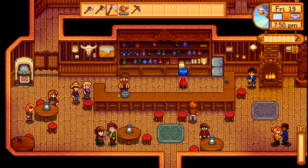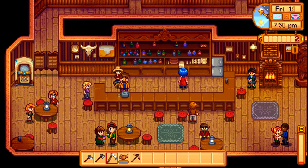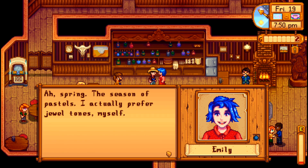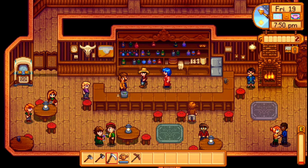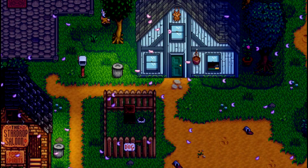It looks like Elliot actually has some new information. I always accidentally jump on the stool next to Pam — I mean, we're just good buddies, we like to sit next to each other. Elliot let us know that Willie likes pumpkins. We did miss Clint, but he should be on his way.